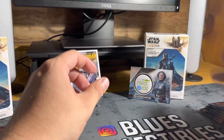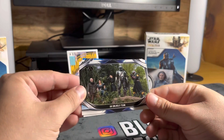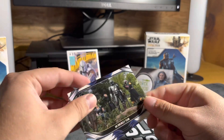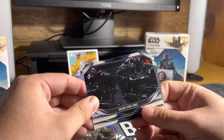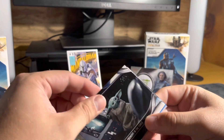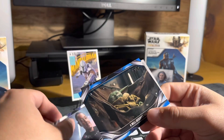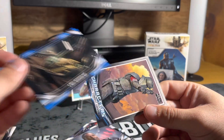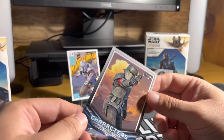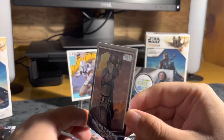Let's see if we can get any 1-of-1 printing plates like last time. An Unlikely Team. Gideon's Prize. Force Tremors in the Force. Good News from Moff Gideon. Well-Deserved Nap - cool. And we got another Characters card of the Imperial Combat Driver - very cool.